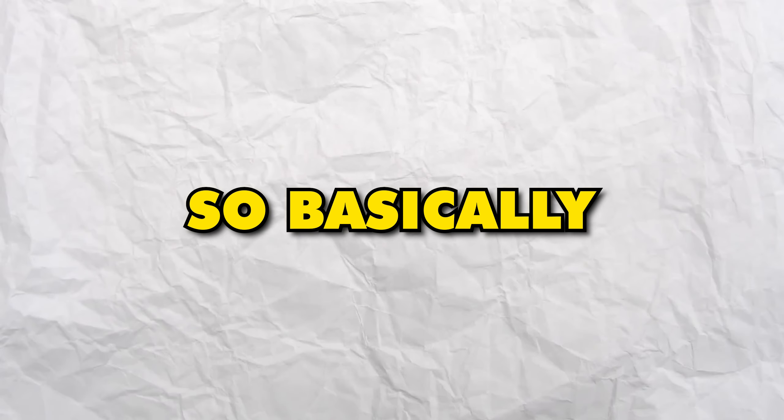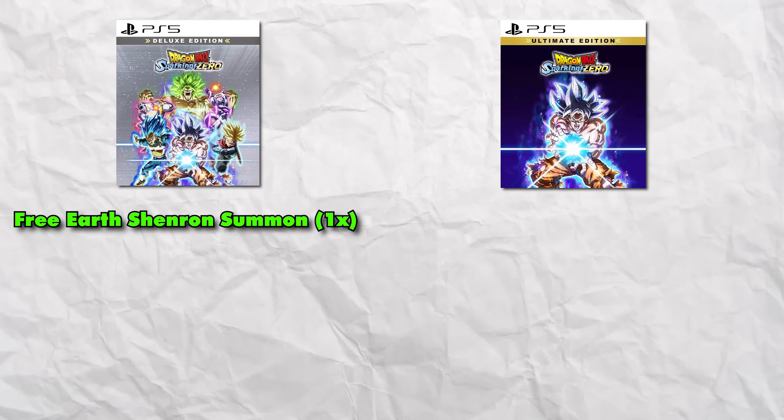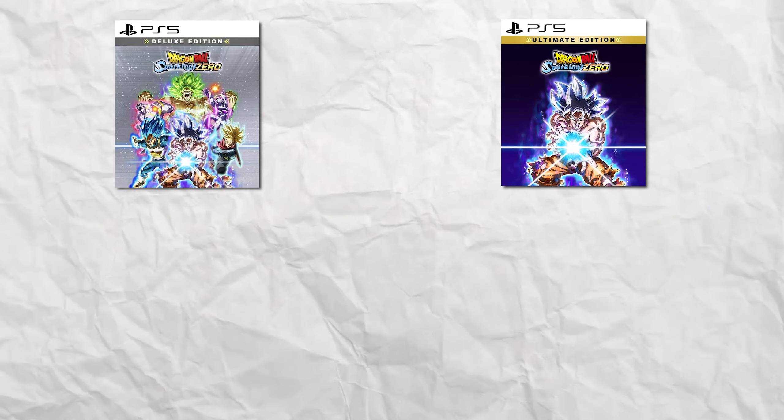Let me break this down for you guys. You should already know if you downloaded the deluxe or ultimate version. With the deluxe version, you get a free summon with Earth Shenron. And if you have the ultimate version of the game, you get a free wish with Earth Shenron and with Super Shenron.